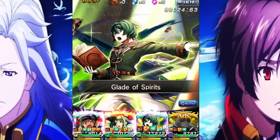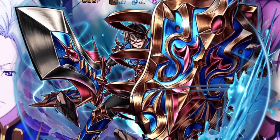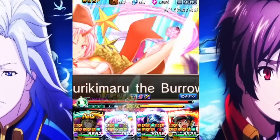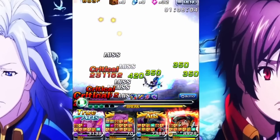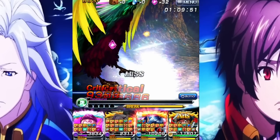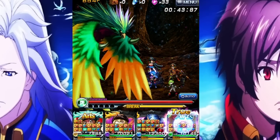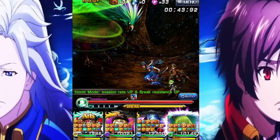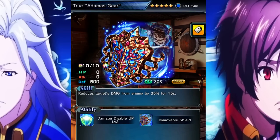Moving on to more of a defensive character, we have Thetis. Thetis is still top tier even after all this time. The only negative is that he's slow, but he provides really good stats — a strong taunt tank with a strong barrier. He also has damage mitigation and Arch Genning capabilities because every time he gets hit, he gains Arch Gauge. With his slots being 5-star defense, 5-star physical, and 4-star defense, there's a lot of items to make his damage resist go through the roof. Make sure you get his true weapon because it's just insane on him.